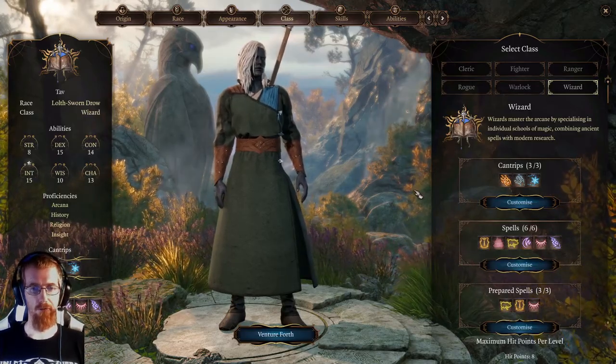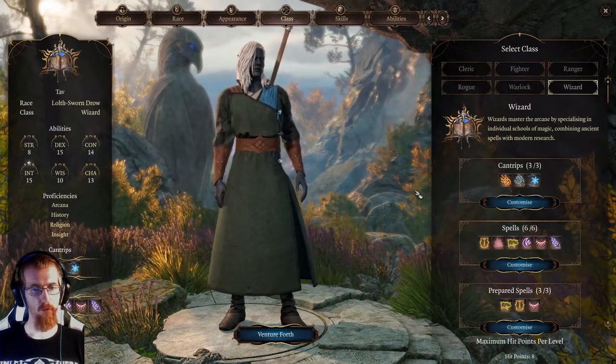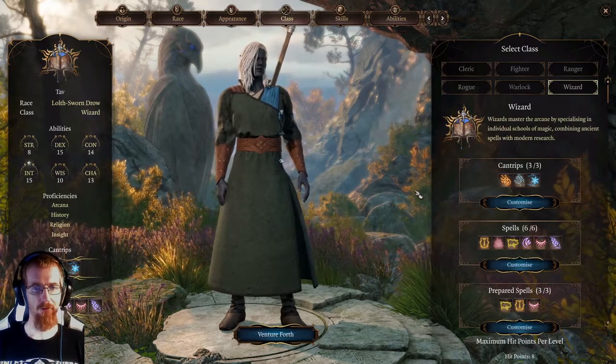Hey guys, thanks for checking out our channel. Today we're going to look at Baldur's Gate 3, the wizard class. More specifically we're going to talk about the different spells they have access to, starting off with cantrips.